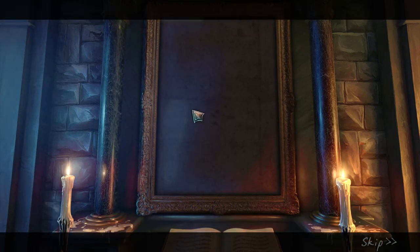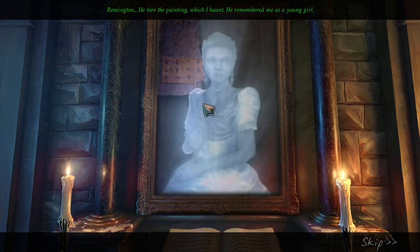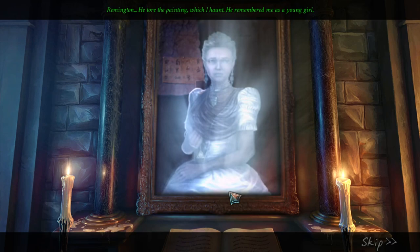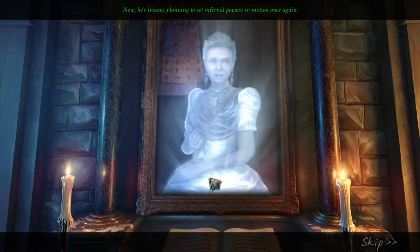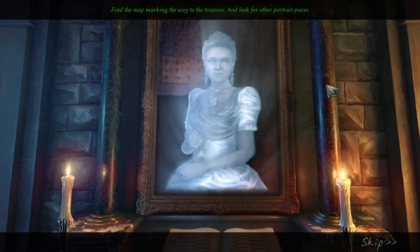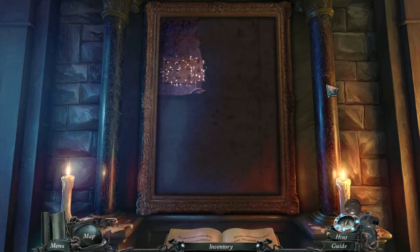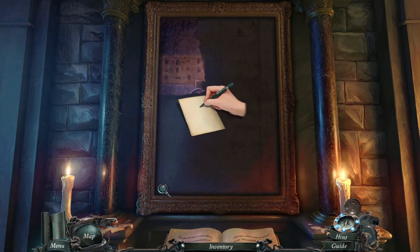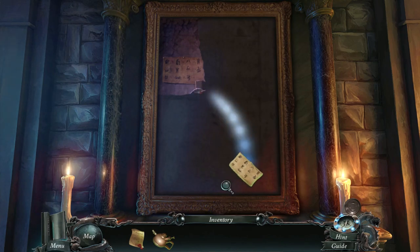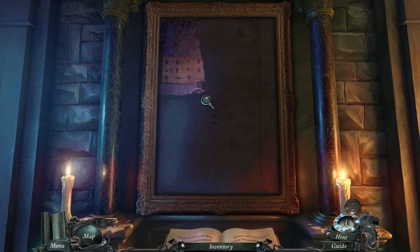Remington. He tore the painting which I haunt. He remembered me as a young girl. Now he's insane, planning to set infernal powers in motion once again. Help him. Find the map marking the way to the treasure. Wait - help him? We're gonna save him - is that what you want us to do? We gotta stop him and that will help him. Well, I was gonna do that anyway.